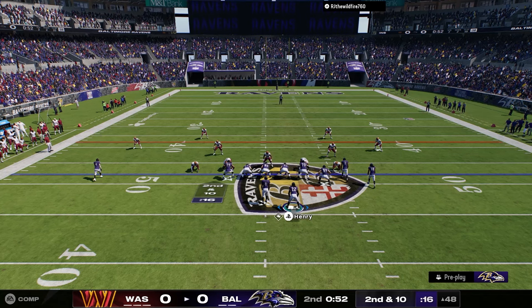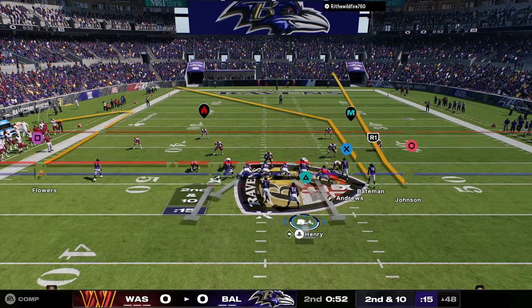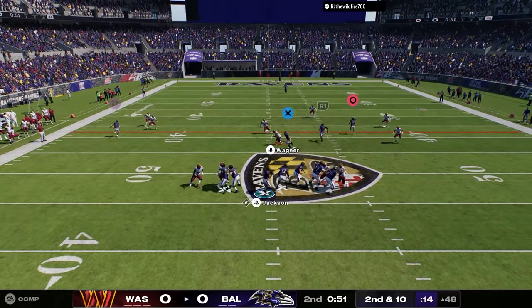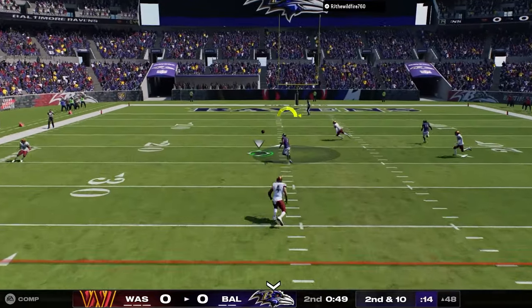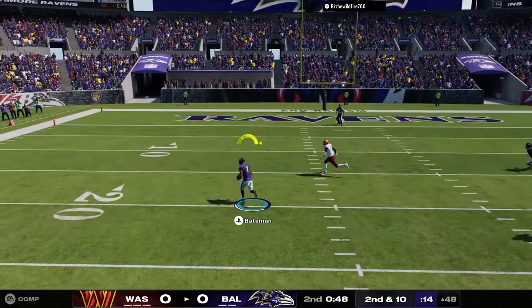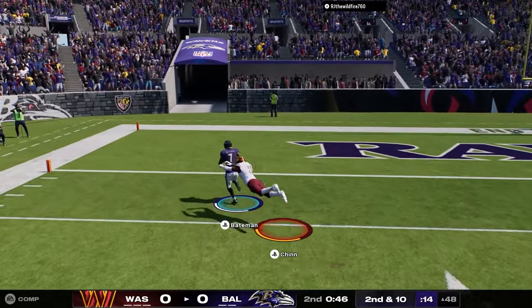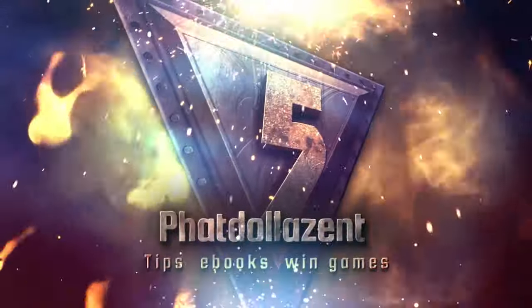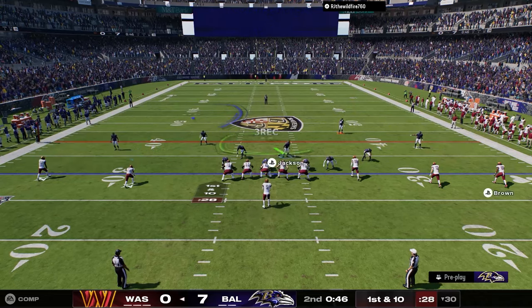What's going on everybody, welcome back to the channel. Today we're going over defensive pro tips in Madden 25. Looking at this clip, my opponent gets baited by the drag route - he runs with that route, he leaves the deep one open, play touchdown, wide open, and we just walk in for easy points. But if you want to play better defense than this, stay tuned for the entire video.